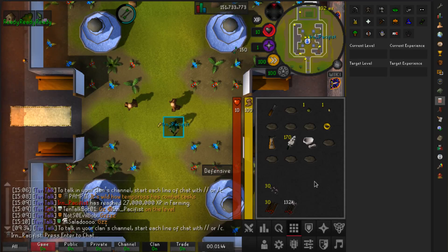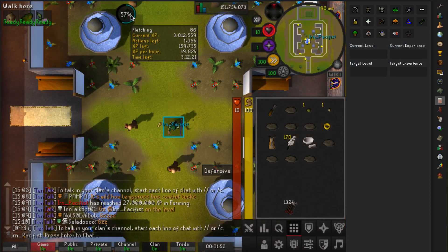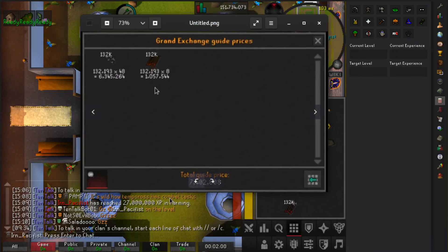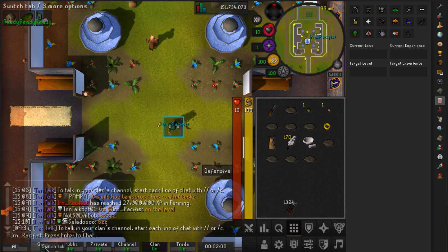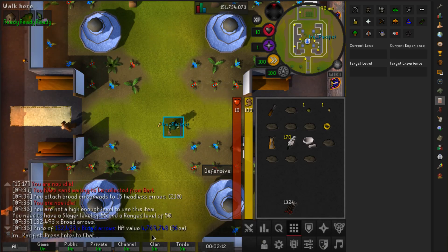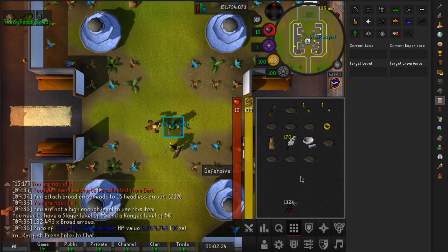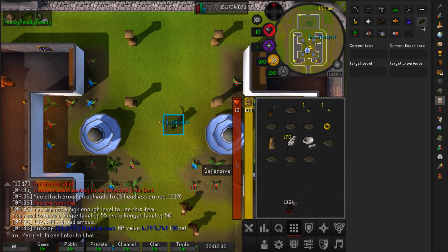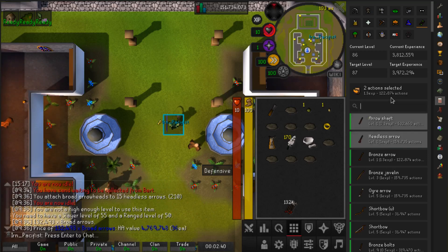Here is going to be the last of these broad arrows — all done. Just a little bit short of 87 Fletching. Looking at the profit-loss: we started with 7.4 million in materials. These aren't tradable so we can't use the price checker, but looking at their alch value they're at 4.7 million. So that is a loss of just under 3 million — more hits to the bank value on this account. Oh well, at least it went to a good cause. Before going to Wintertodt, I want to get one more Fletching level, since Wintertodt XP scales with Fletching level.